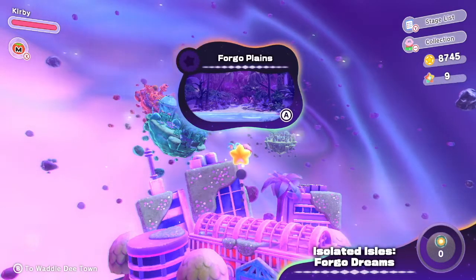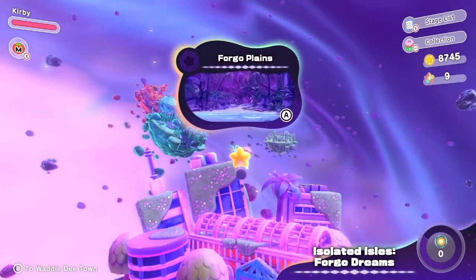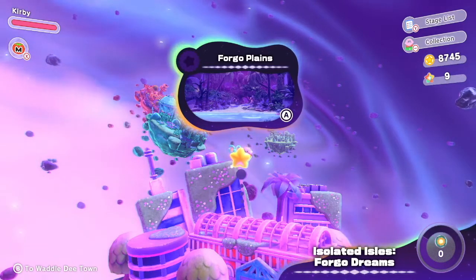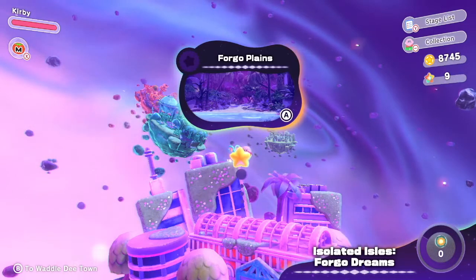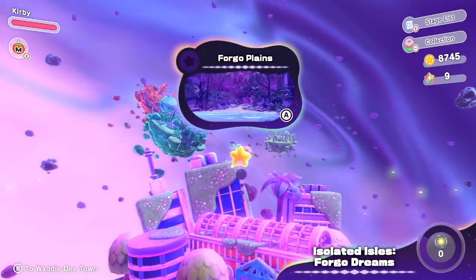Welcome back to more Kirby and the Forgotten Land! Last time, we saved two worlds by stopping the ultimate life form, Fecto Elphilis. This time, we're entering the Isolated Isles to try to rescue Liangar, starting with the Forgo Plains.